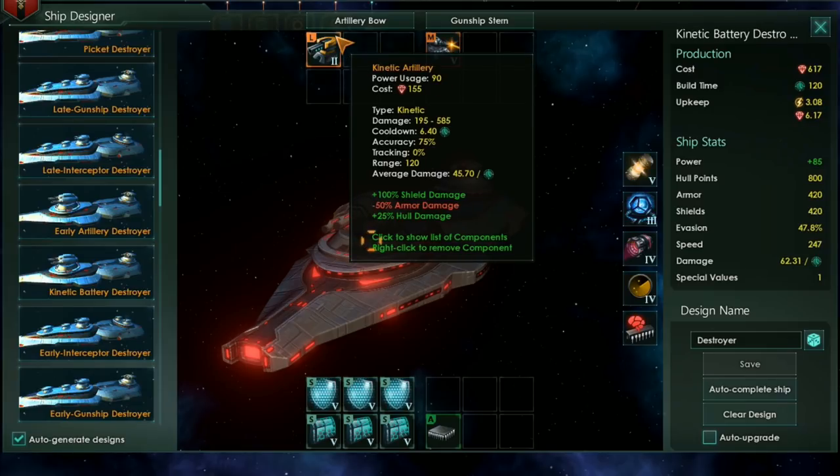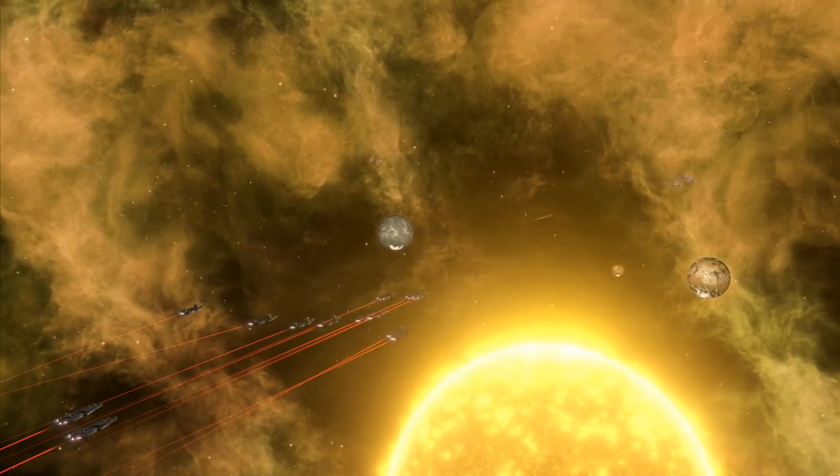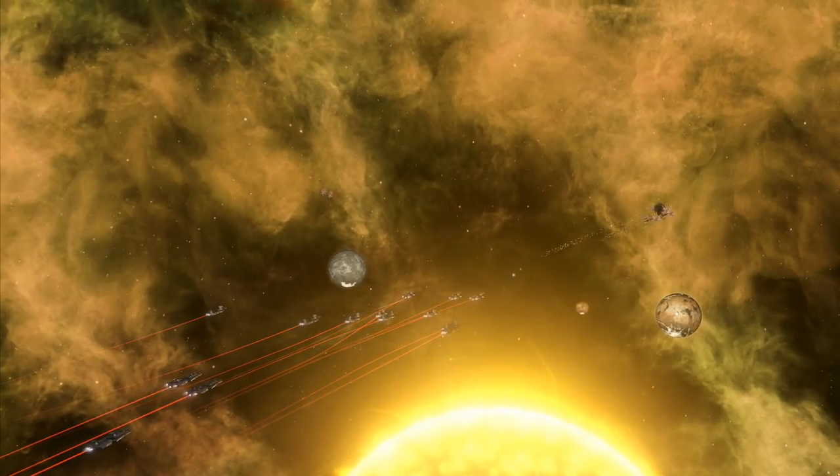In the late game, this slot should be taken up by the Kinetic Battery, a large slot exclusive weapon that deals significant damage with plus 100% damage to shields and plus 25% damage to hull. Like other kinetic weapons, the battery is poor against armour, and it doesn't have the greatest accuracy, which means it won't be great against smaller ships like Corvettes.